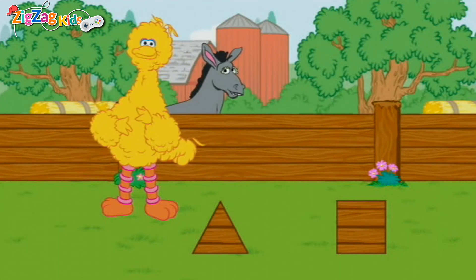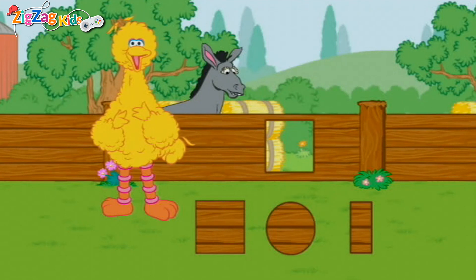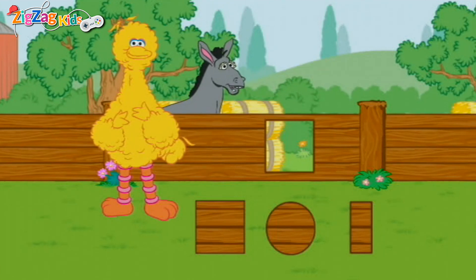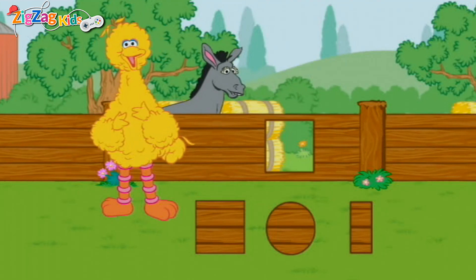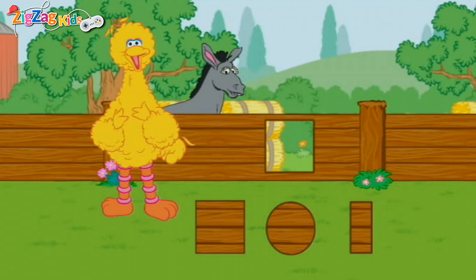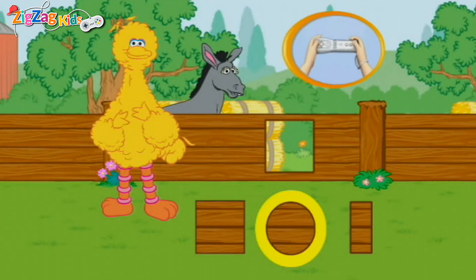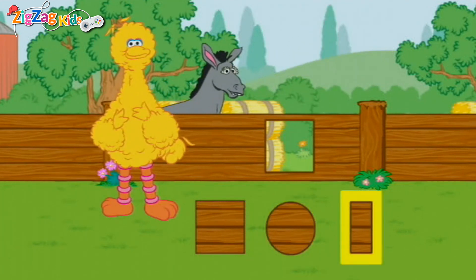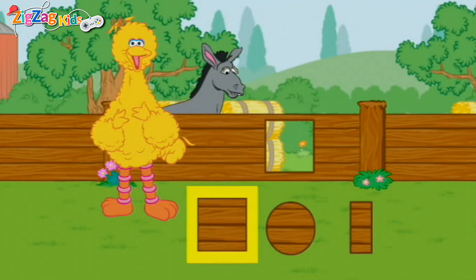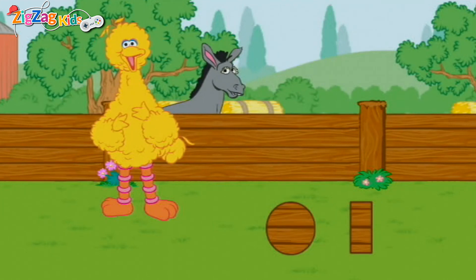I see another hole to fix. Let's patch the holes with the right shapes. This hole is shaped like a square. Find the shape that matches the hole in the fence. To choose a shape, tilt your Wii remote back and forth, then press the 2 button. That shape is a square — it fits the hole perfectly!